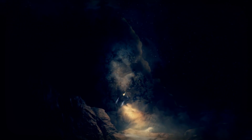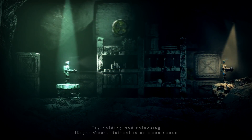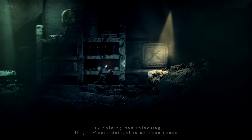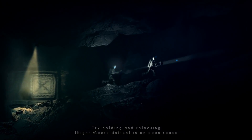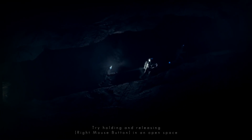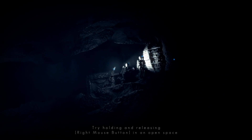You crash land and are immediately introduced to how to move around, and then you find the swapper device. The swapper device is very integral to the story and the gameplay mechanics. You make clones of yourself to complete puzzles and to get around.